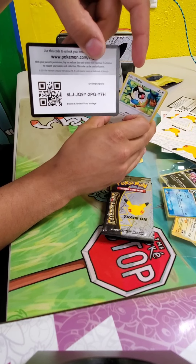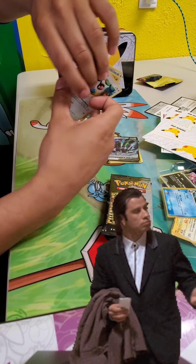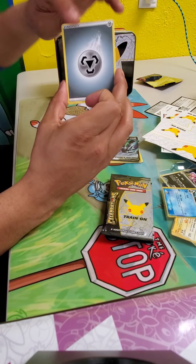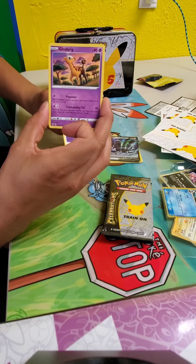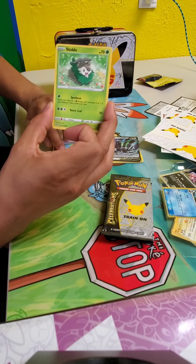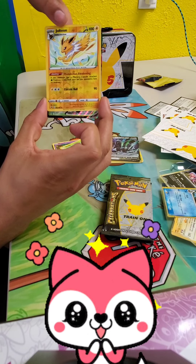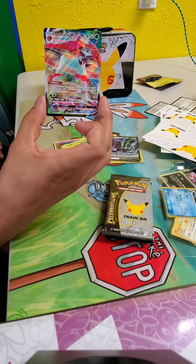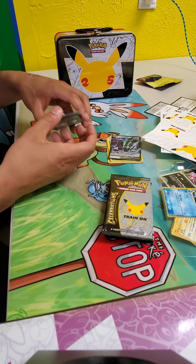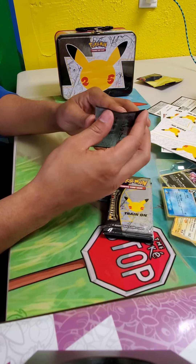We're going to get this Vivid Voltage pack. There's your code card. We're going to open it — and we went straight to it without guessing the energy. Amateur, right? I remember the first time I opened my packs. It's a medal — for those of you playing at home, if you got a medal, you did it. We got Metang, Clefairy, Cloppitus, Skiddo, Ferroseed, Reverse Hollow Jolteon — and we got an Orbeetle V and an Orbeetle VMAX. So we caught a V and a VMAX. Not a bad opening for two packs. Orbeetle's probably a couple bucks — it's a VMAX, you know, if you're building that grass deck.